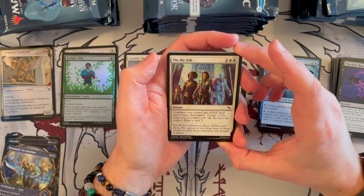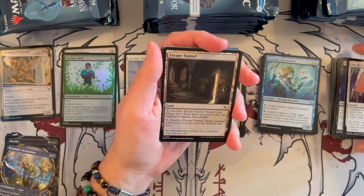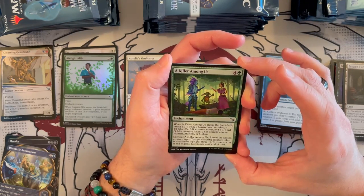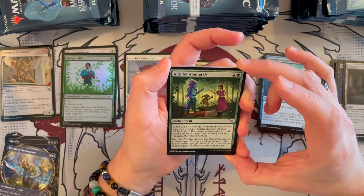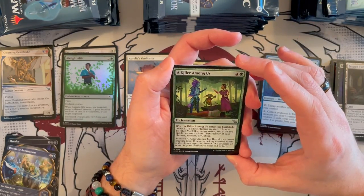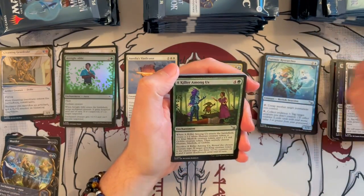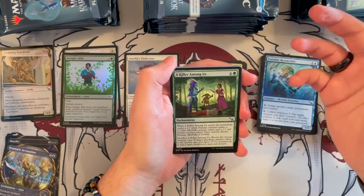On the Job — it's an instant, costs 4. Creatures you control get +2/+1 until end of turn, and you investigate. It could be an alpha strike. Killer Among Us costs 5, it's a green enchantment. Whenever it enters the battlefield, you create a 1/1 white Human token, a blue 1/1 Merfolk, and a 1/1 red Goblin. Then you secretly choose which one you want — and you can sacrifice this, reveal the chosen creature type; if the target attacking creature token is of the chosen type, you put three +1/+1 counters on it. Interesting. In Arena I can see this easily happening, but in paper, you'd have to write it down and keep it face-down so your opponent doesn't know — otherwise it's really easy to cheat.